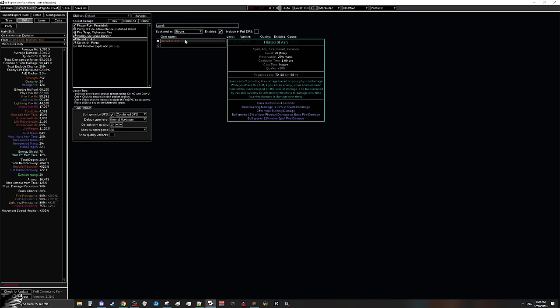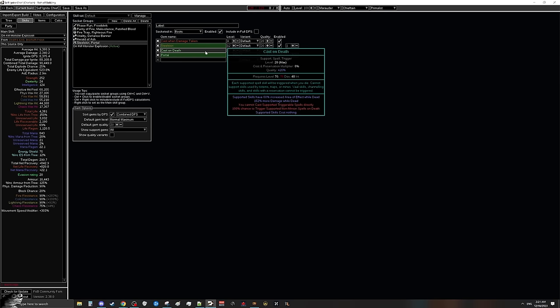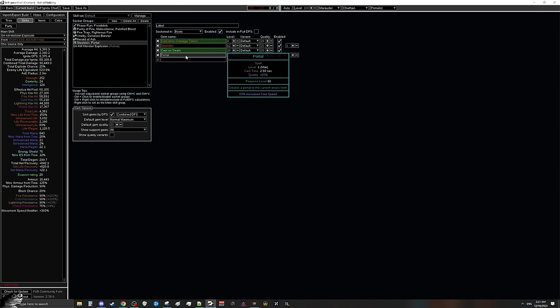Lastly we're adding some utility skills: cast when damage taken, steel skin, and a cast on death portal. The cast on death portal is here mainly because this build is farming delirium mirrors — if you die at the end of a map you'd be out of the fog and lose your whole delirium mirror, so this lets you get back exactly where you were. One thing you can't put in Path of Building but that I'd highly recommend: get yourself a Vaal breach instead of a normal portal. If you ever get stuck without many monsters, the Vaal breach lets you summon a breach just to get kills and proc Hinakora's to continue your self-ignite loop.